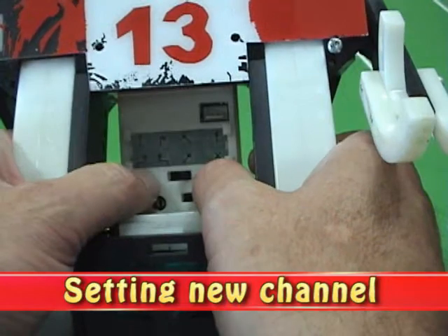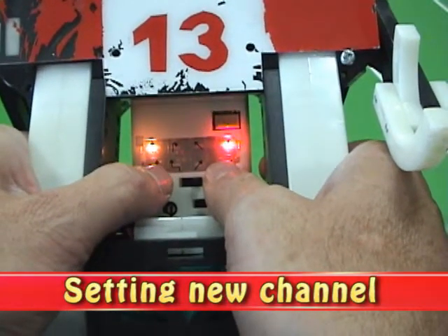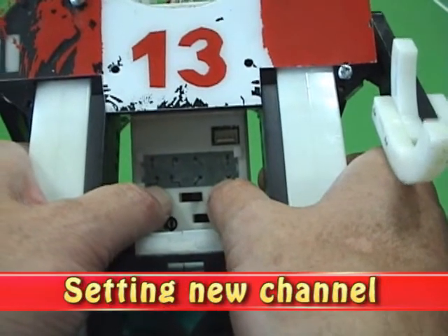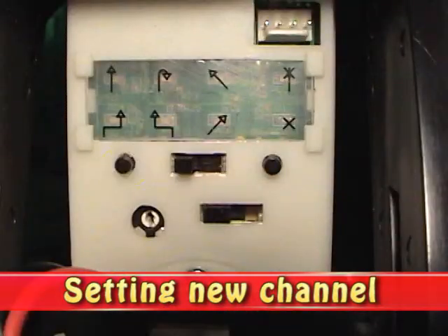We want to set it to A2. Here's how we do it: we turn the robot off, we turn it back on, we see the display, then we press both of the buttons for about 3 seconds. When the LEDs are flashing, then you're in programming mode.